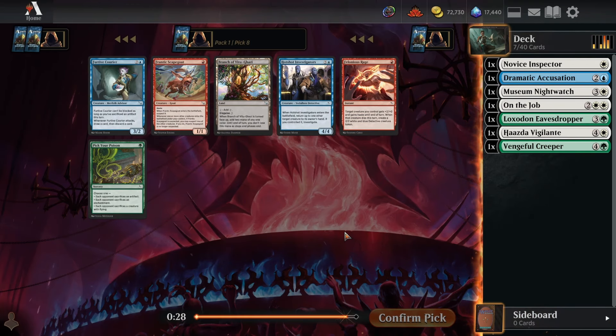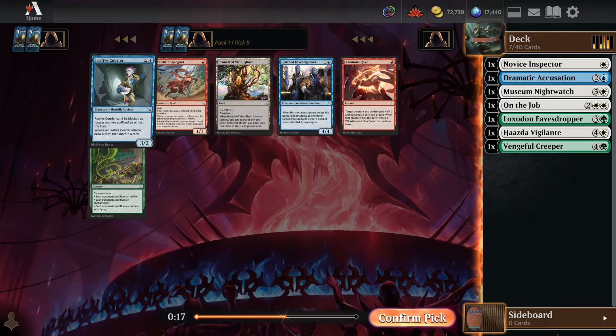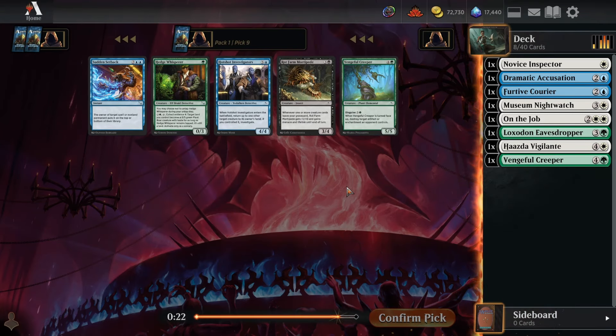Pick seven: pretty mediocre stuff. Favorite cards are Deduce and Accusation — I'll just take the Accusation. Pick eight: great top end for blue with Hotshot Investigators, and solid value at three mana with the Furtive Courier. I'll go for the Courier — consistent looting with the draw-discard every turn is pretty nice. Pick nine: perfectly happy with another Vengeful Creeper.